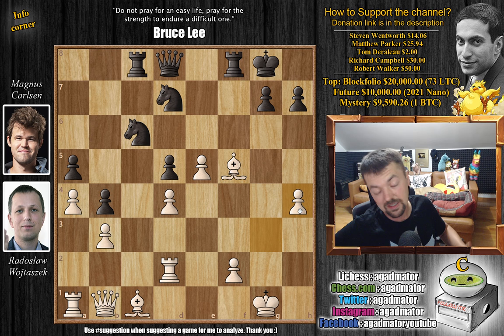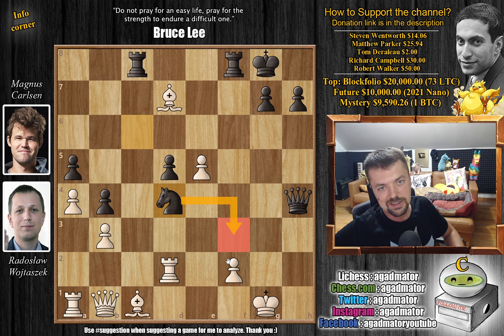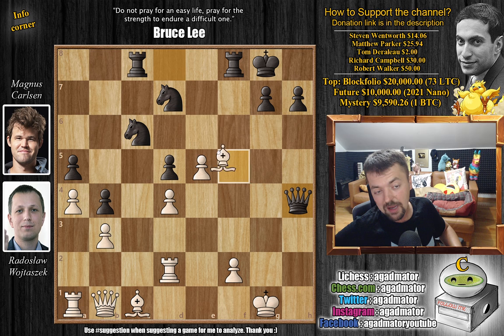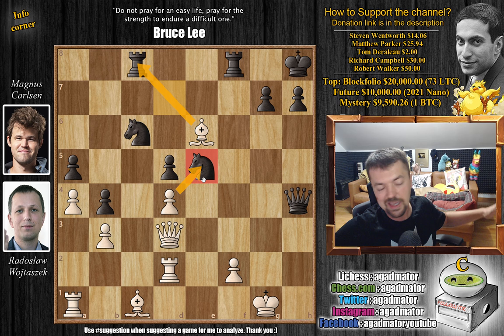But after g captures on h4, Magnus was already very much down on the clock. He played queen captures on h4, and the position is still far from a draw. White played bishop to e6 check. Now, if you're wondering about the knight — why not just capture it? Well, then we play knight captures on d4, and this knight simply gets into the attack way too quickly. There's no real way to defend, and it's just completely lost for white. So the knight cannot be captured. Bishop to e6 check was played, king to h8, and now queen to d3 — Radek finally gets his queen back into the game.